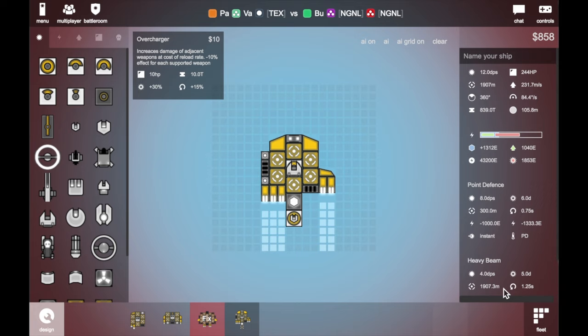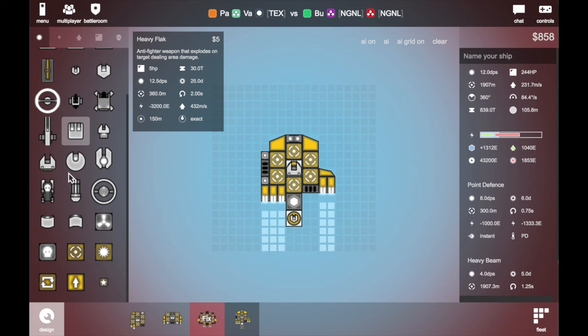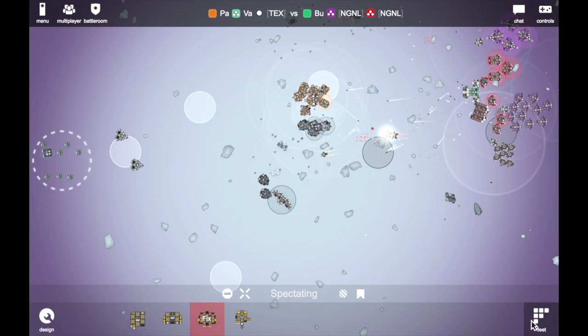For example, the heavy beam one — I just went with it because it is an instant weapon. The heavy beams have lower range, but actually pretty high range for instant weapons. So I just add full range buffs on it, and you can also use Tesla on it.